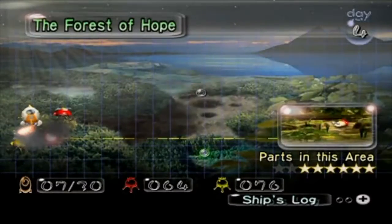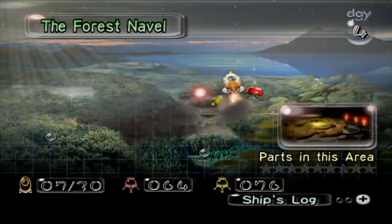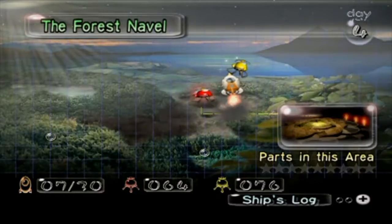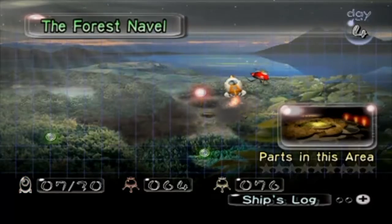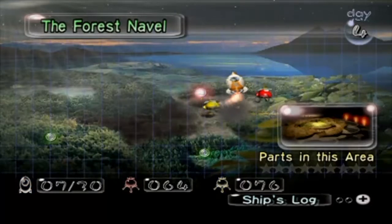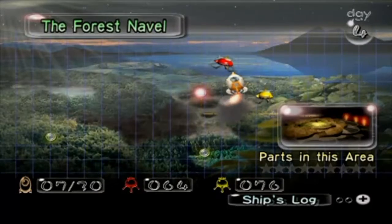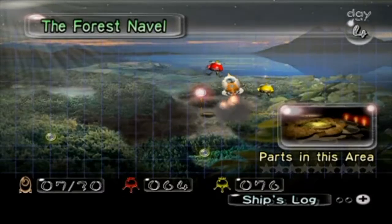We get to go to a new area — the Forest Navel! I say heck yeah but I actually really hate this area. It's dark, damp, and just so dark in here — I really do not enjoy coming into this area. But we do get a new Pikmin type later in here, so look forward to that. Anyway, thank you guys so much for watching — tune in for episode 4 when we take on the Forest Navel and hopefully collect a buttload of ship parts. The faster we can get out of this area the better. Catch you guys later, bye!